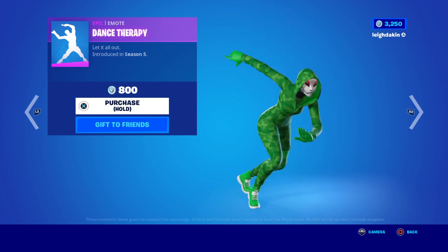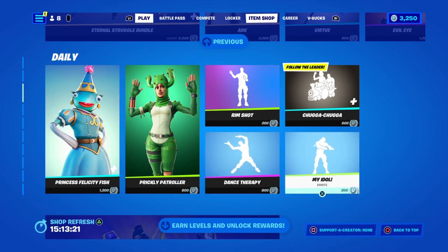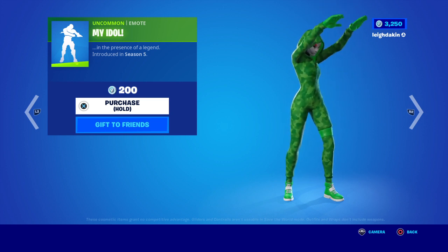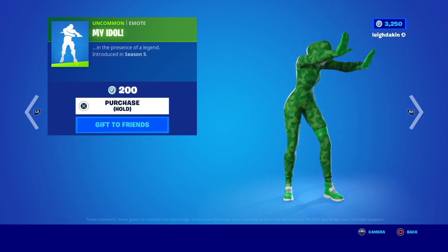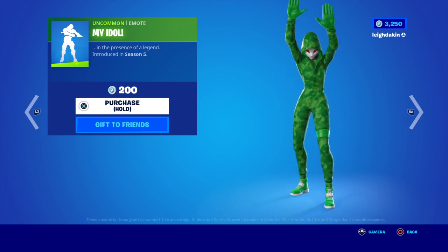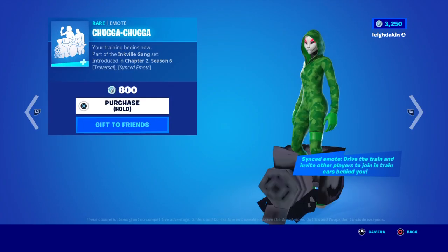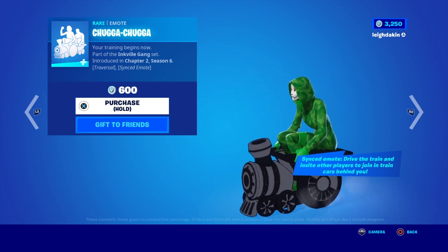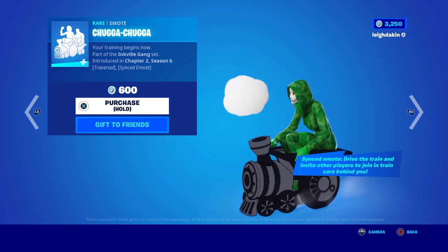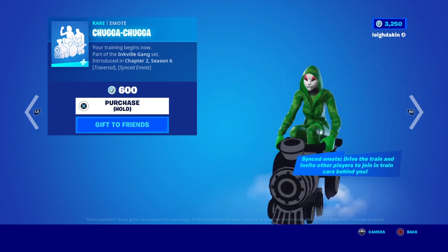Season 5, 'Let It All Out' — 800 V-Bucks. Then we've got 'My Idol' — the emote plays 'I'm not worthy, I'm not worthy' in the presence of a legend. Season 5 Chapter 2 — 200 V-Bucks. 'Chugga Chugga Follow the Leader' — 600 V-Bucks — traverse and synchronise emotes. 'Your training begins now.' Inkville Gansett from Chapter 2 Season 6 — 'Whee, choo choo!'